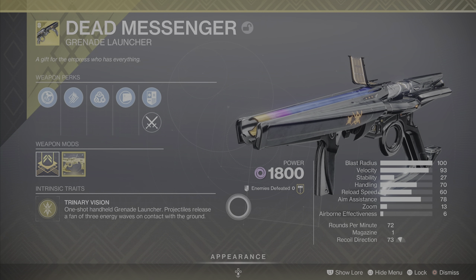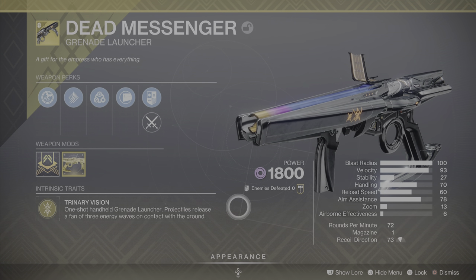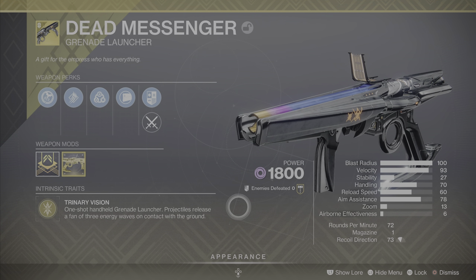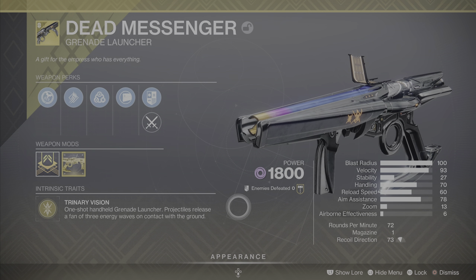What's up everybody, we are back with another exotic weapons and catalyst video. This one is on the Dead Messenger exotic grenade launcher, which by default is a void energy weapon. I'll get into what I mean by that in a little bit. Now in this next part I would typically go over the exotic weapon's perks.